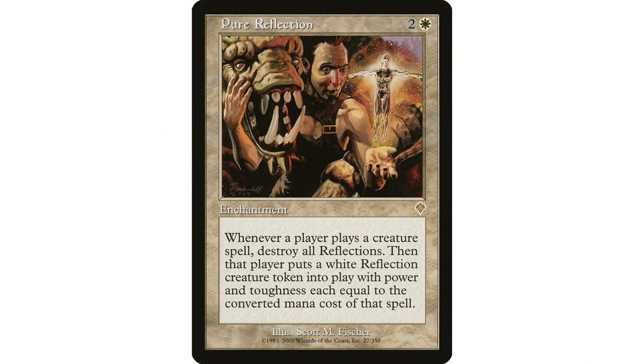If your opponents each control even four artifacts and enchantments, plus your own, you can easily end up with 15 to 20 Centaur tokens. That closes out the game pretty quickly and is totally worth the eight mana.